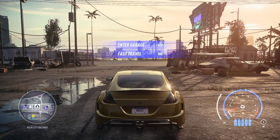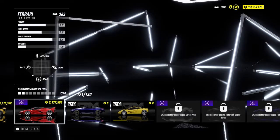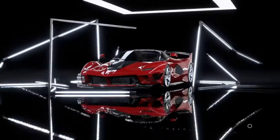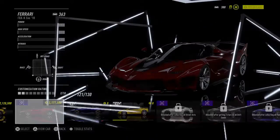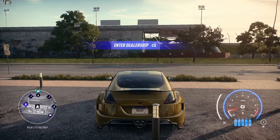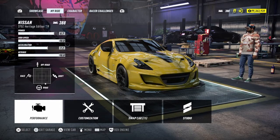Okay, when you load in, what you need to do is just fast travel to the dealership. Okay guys, when you're here you just need to fast travel back to your garage.